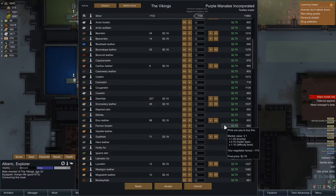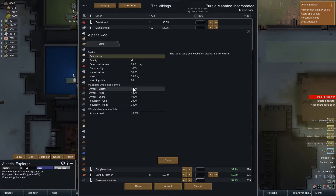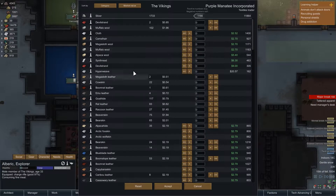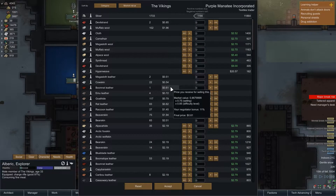Now, do we want to buy any of this cloth? I think we do. People have been absolutely raving about muffalo wool and alpaca wool — it does have a lot of benefits. So if I were to buy all of that it would cost me a grand, which is basically my entire finances. We don't currently have any in store, at least not in range of the storage.